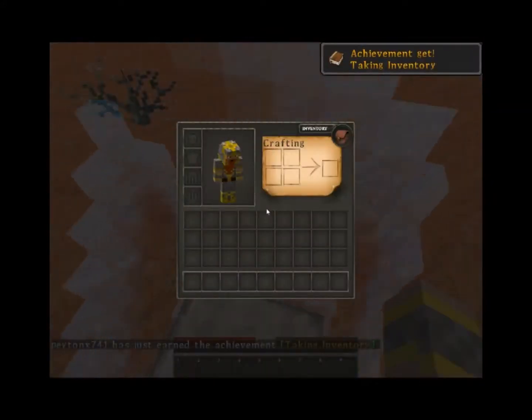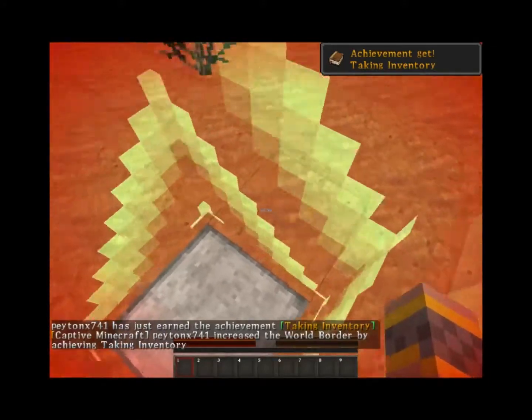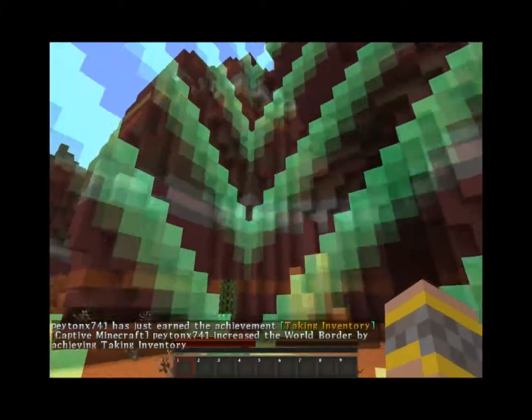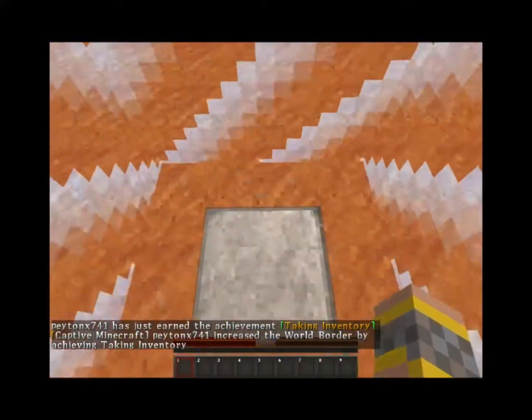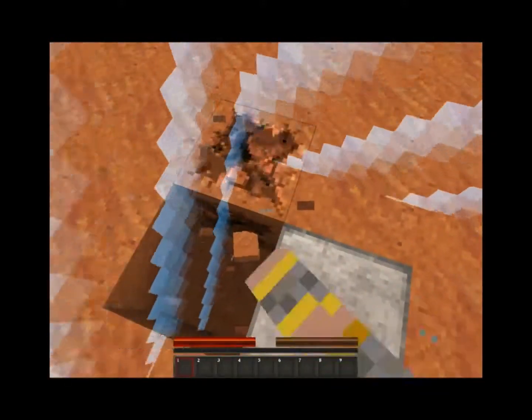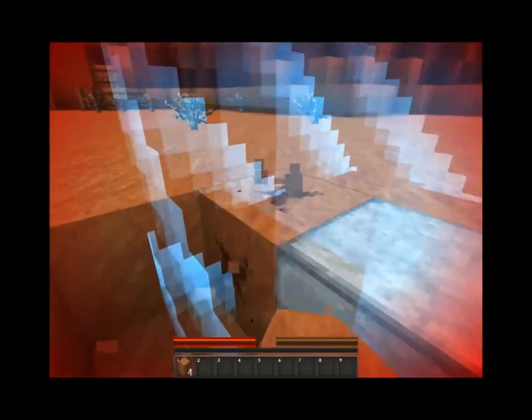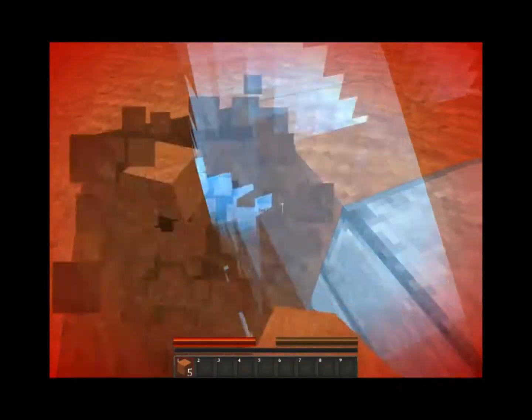So if I open my inventory — see that thing? The border will move. Pretty much you just do that and try to move around. And there she goes. I'm using a texture pack, but it really doesn't matter.